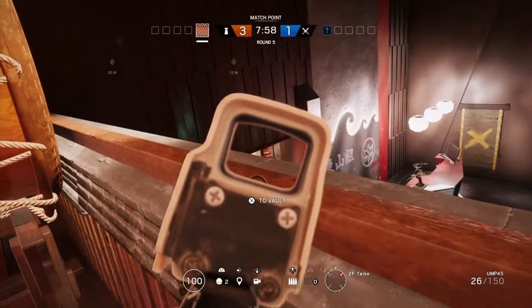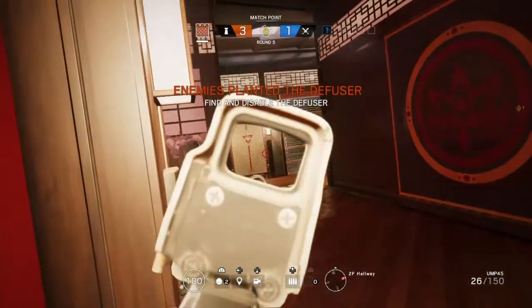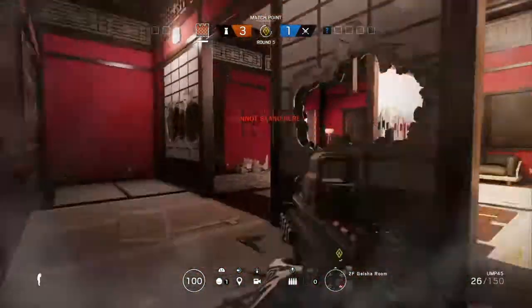A second option for either Castle or a teammate is to use the same first impact hold to get into Geisha, and from there, provided there isn't a well-placed claymore there, they will run out from the Geisha window in order to potentially get a kill on an attacker that may be outside the karaoke window.